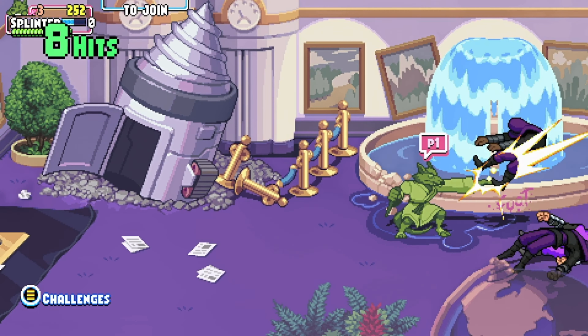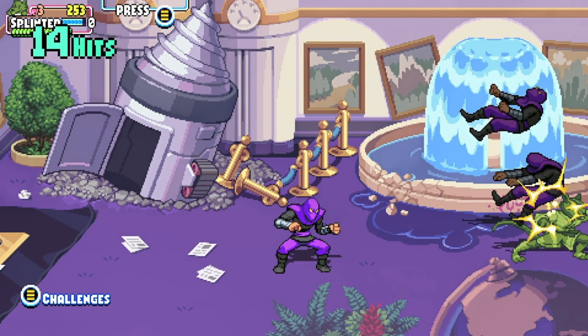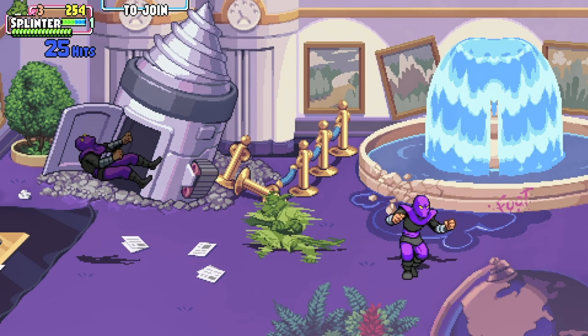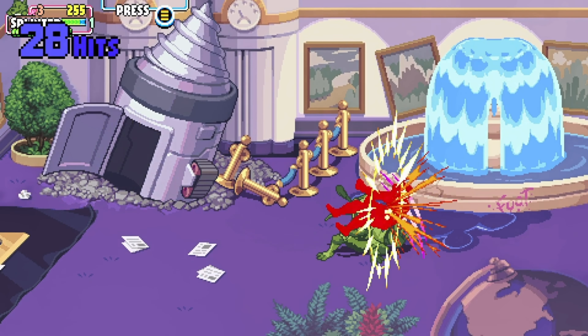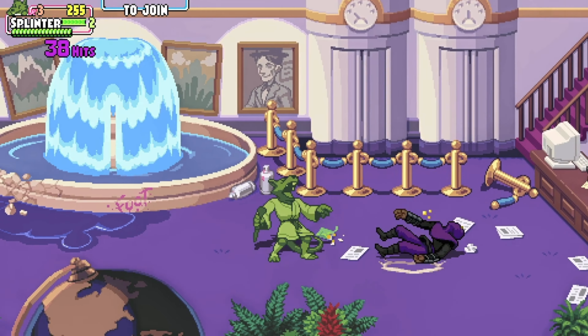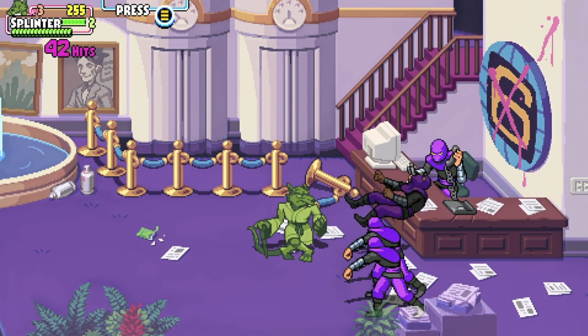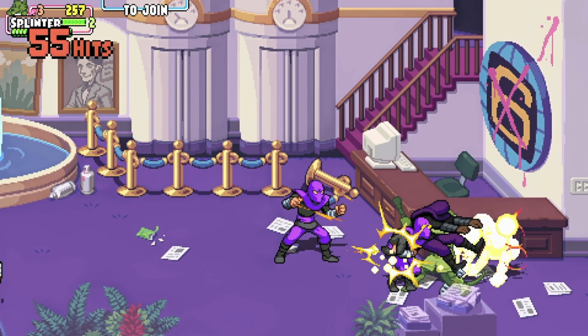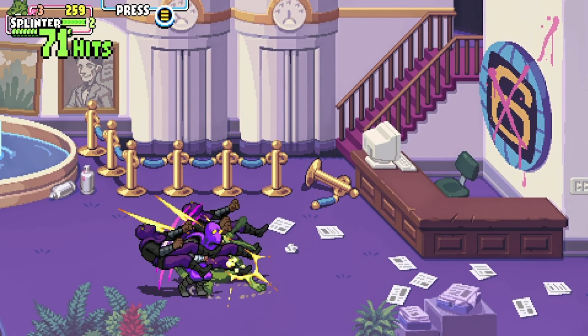Today I'm showing you very easily how you can get one of the rarest achievements, Cowabunga. It is perform a 250-hit combo. This is actually done very easily, as shown in the video, by doing the first stage and simply hitting the dudes after you kill them.